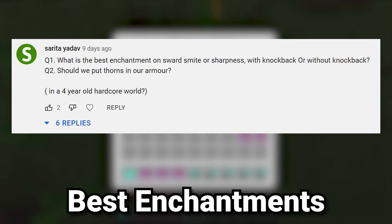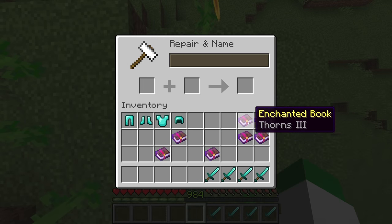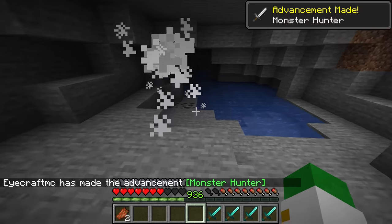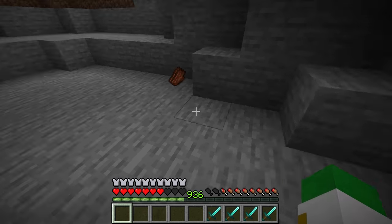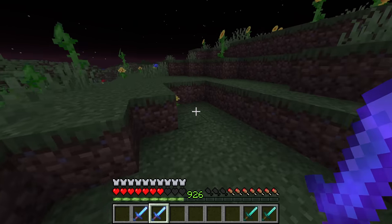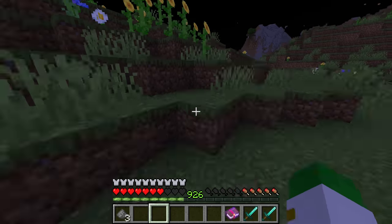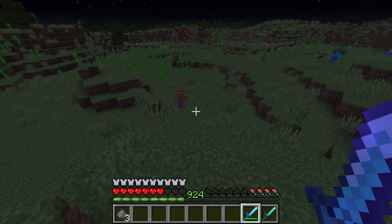The next question asks what the best sword enchantment is — Sharpness or Smite — and whether you should have Knockback on a sword and Thorns on your armor. Thorns depends on your situation; if you're not dealing with zombified villagers you may as well have it, though it does damage your armor faster. Sharpness adds 0.25 hearts of damage per hit versus Smite's 1.25 — literally five times more — but Sharpness affects everything while Smite only works on undead mobs. For Knockback, if you're crafting your perfect sword you'll almost always want it, since having enemies further away is always a good thing.